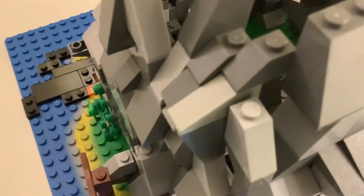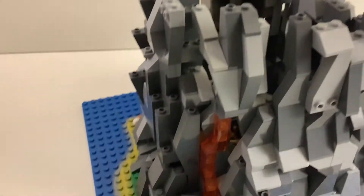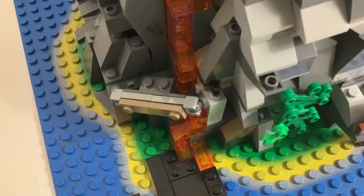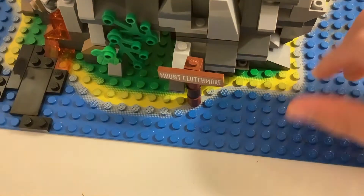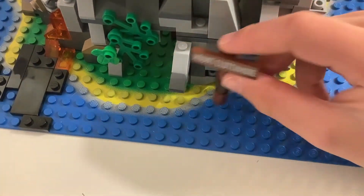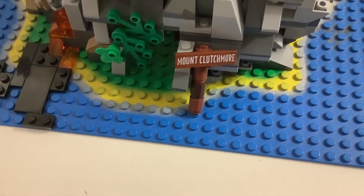And then if you spin it around here, on this side we have this lava stream coming down from the very top, coming through the bottom and kind of creating a Minecraft effect with the obsidian — or it's merging with the water there at the bottom. With the entrance here, we have Mount Clutchmore, kind of an old sign put on a post leaning up against there, like it's been knocked down since it's been there so long, since it's an old building.